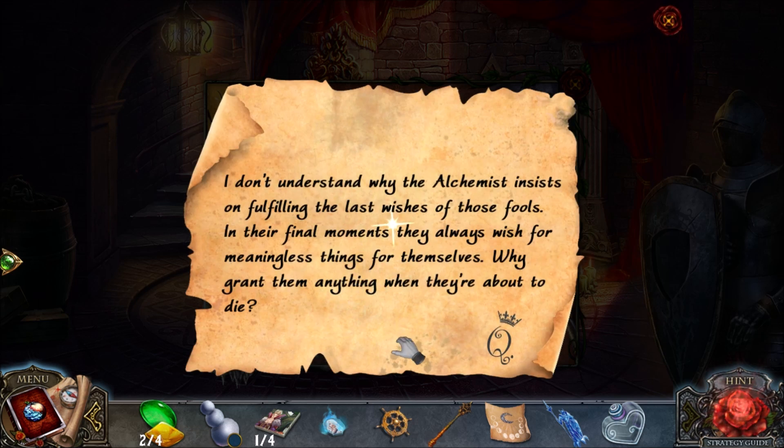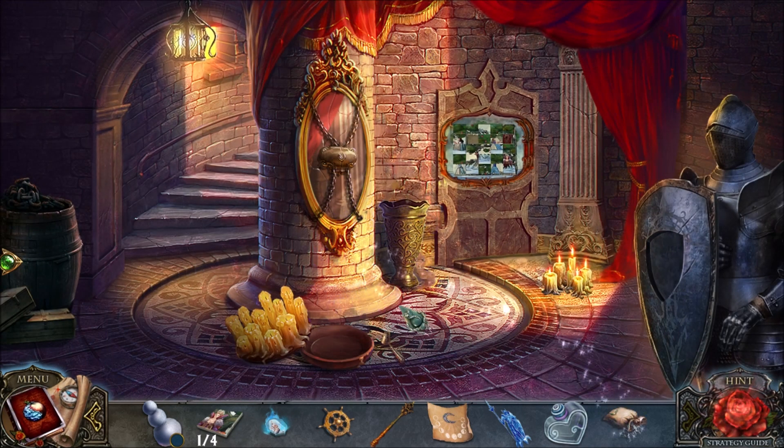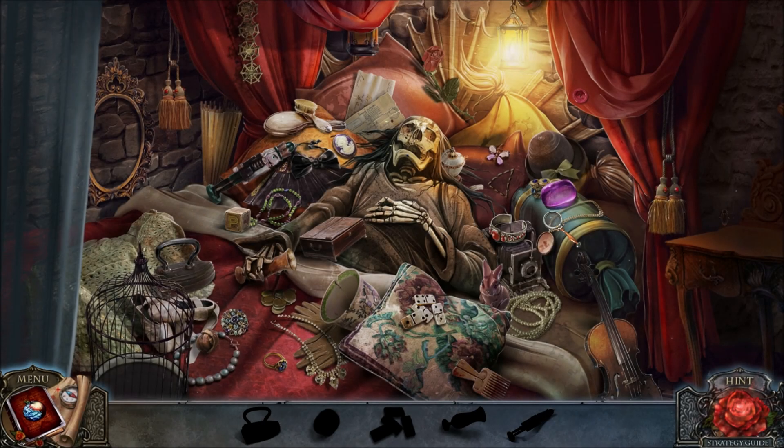I don't understand why the alchemist insists on fulfilling the last wishes of those fools. In their final moments, they always wish for meaningless things — for themselves. Why grant them anything when they're about to die? Who's the alchemist? Somebody grants the last wishes of everyone? I don't understand that.